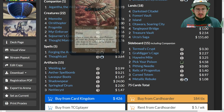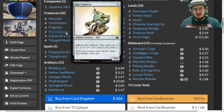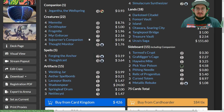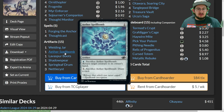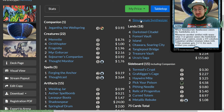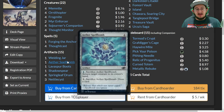Since we're an Urza's Saga deck, we can tutor up Memnite and Ornithopter — though we can't fetch the affinity-for-artifacts creatures directly since their printed mana cost is still seven. We can get Welding Jar to regenerate and protect a target artifact like Simulacrum Synthesizer. Aether Spellbomb lets you bounce creatures to clear the way or even bounce your own Thought Monitor: replay it, make one or two Construct tokens depending on how many Synthesizers you have, and draw two cards again.